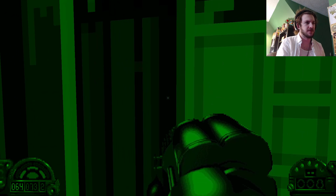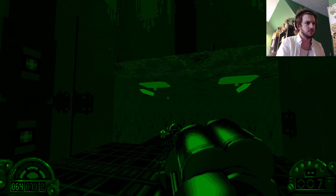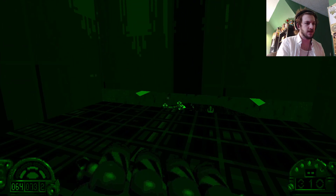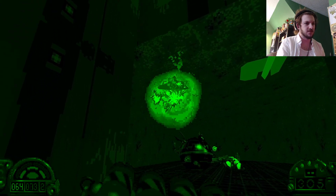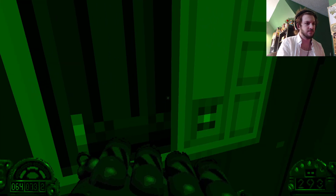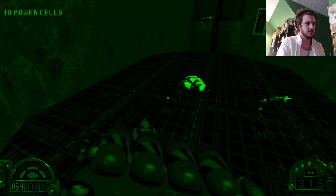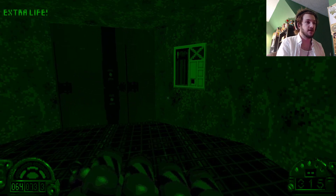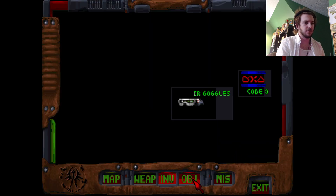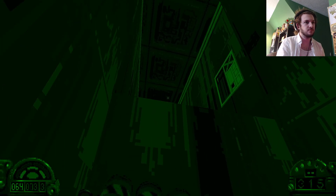I think I remember this. I don't like this part. Come on. Plasma cut time — there we go. Extra life, awesome. How are we doing on secrets? 57 — we're halfway there.